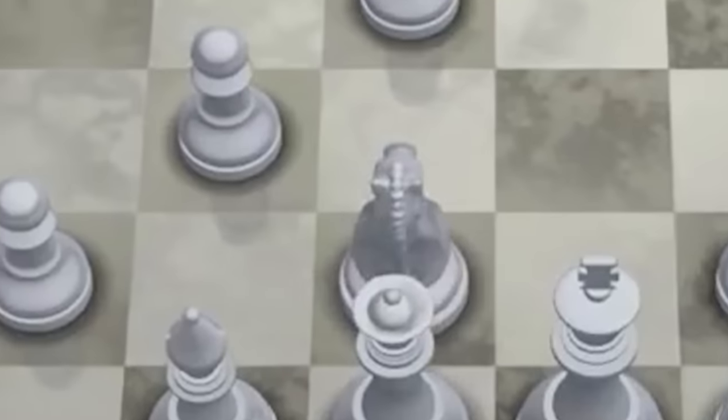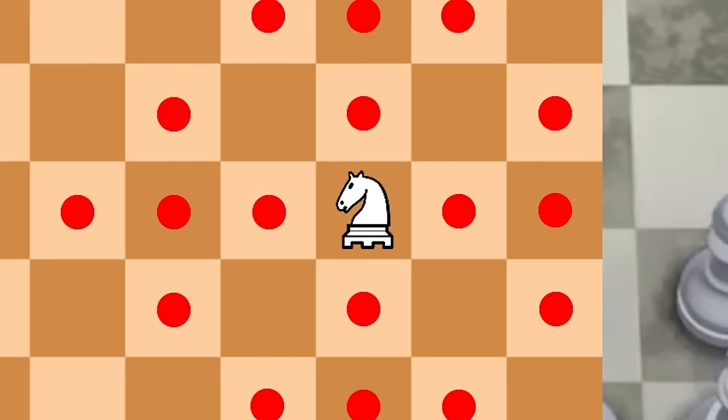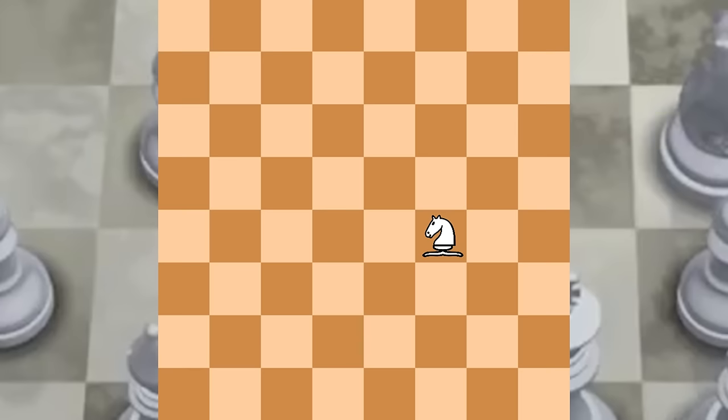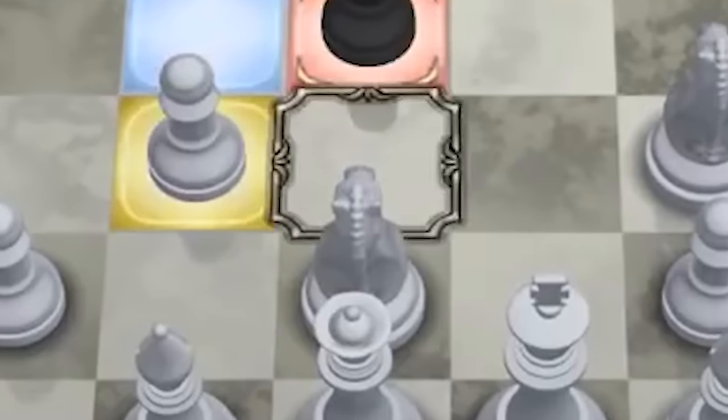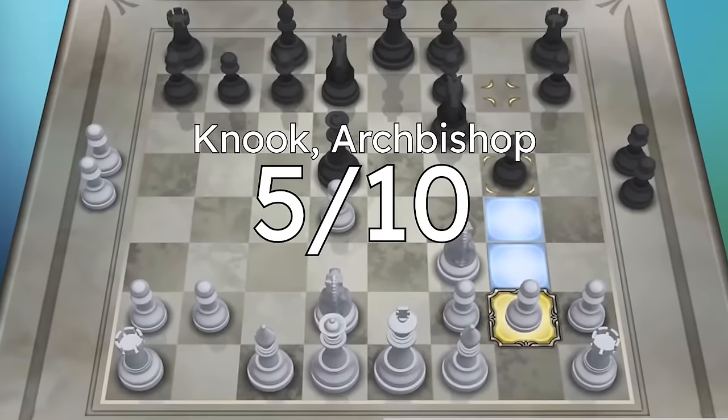While we're at it, let's just slap the knight move onto other pieces too, like the nook, which is a knight plus a rook, and the archbishop, which is the knight plus the bishop. They're just as uncreative as the Amazon, but they don't have that fearsome power factor, so I'm gonna give them a 5 out of 10.